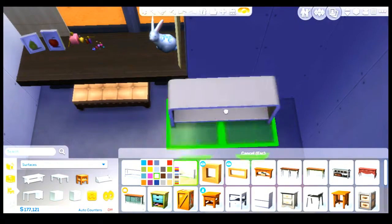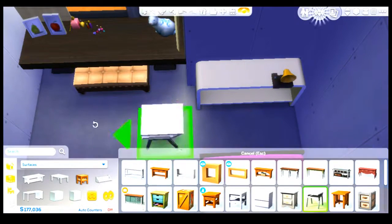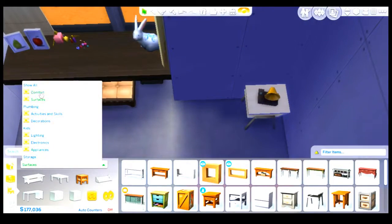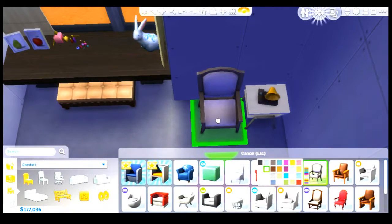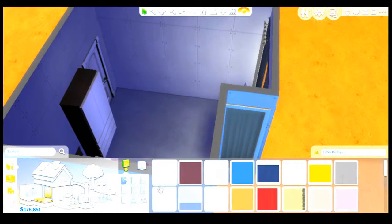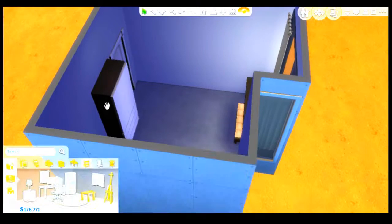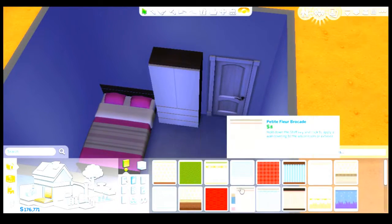I do end up putting a chair rather than having that console table. I use that little side table with the record player, and then there's the little chair that I'm putting in. I just thought it looked really nice to add a little bit of class. I always like using classic furniture to contrast with dark modern furniture — that's just a thing that I like to do.